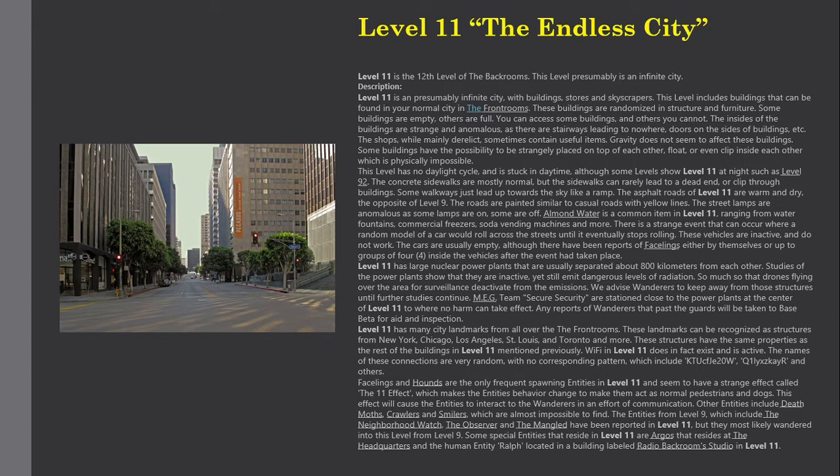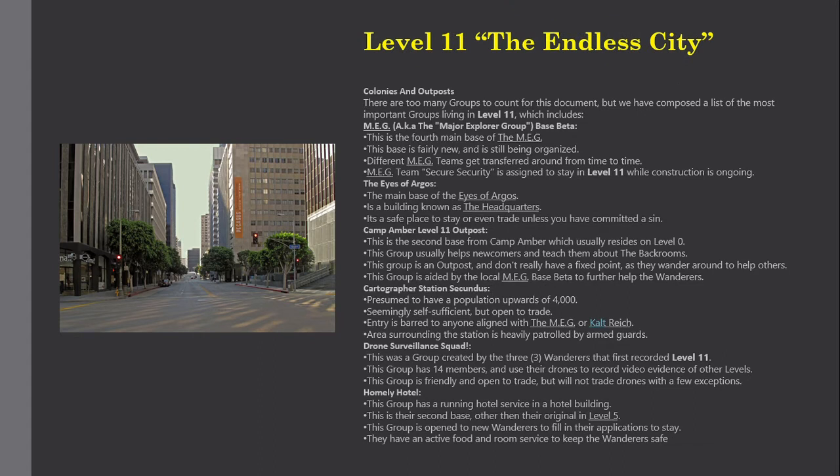Colonies and outposts: there are too many groups to count for this document, but the most important groups living in Level 11 include MEG (the Major Explorer Group), Base Beta. This is the fourth main base of the MEG. The base is fairly new and is still being organized. Different MEG teams get transferred around from time to time, and MEG Team Secure Security is assigned to stay in Level 11 while construction is ongoing.